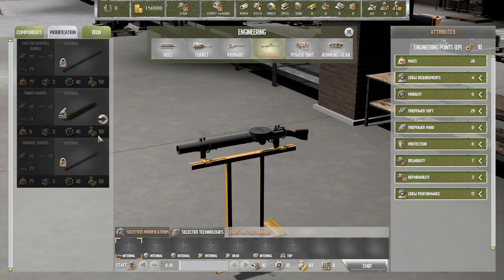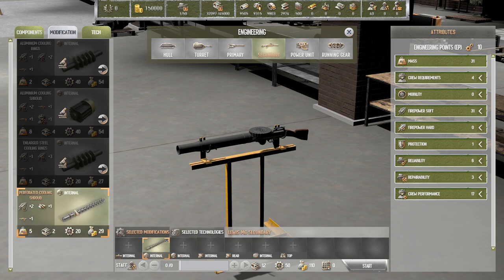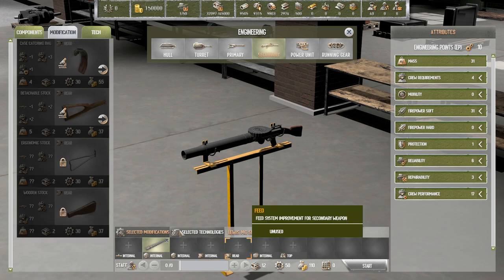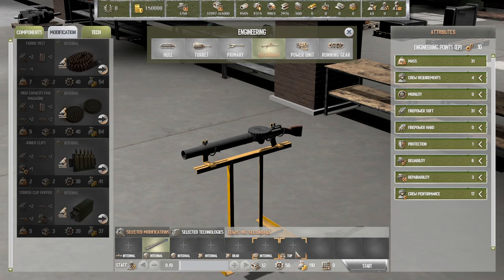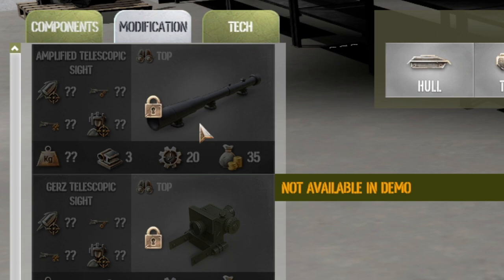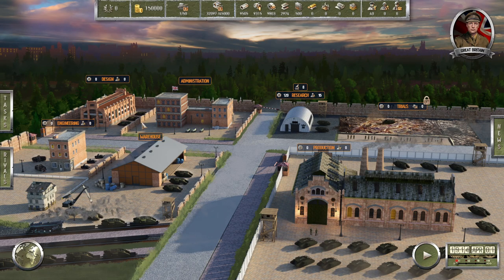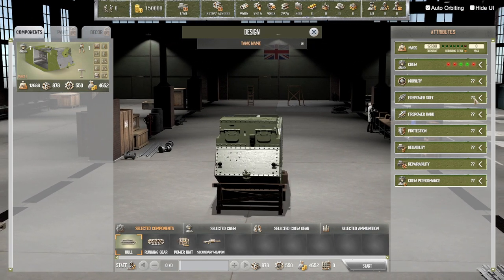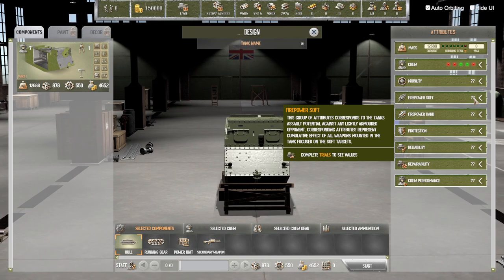We can actually edit the Lewis gun as well. I like this — you can really get down to the brass tacks. You can put different stocks on it, different belts, a stripper clip holder, joined clips, or a high capacity pan mag — that's the way to go. You can also get an amplified telescopic sight. But once you are done there, you then move on to design. We put down the hull, and you'll notice that we don't actually know anything about the tank until we do trials.